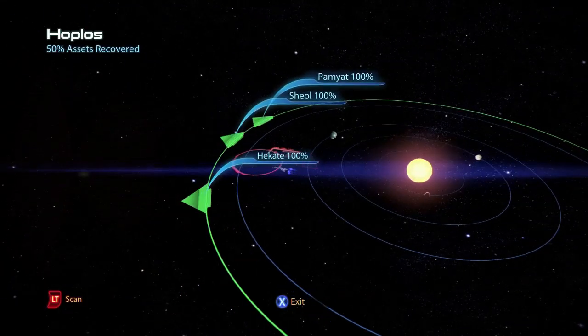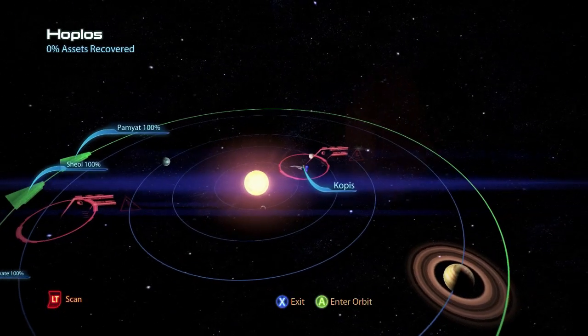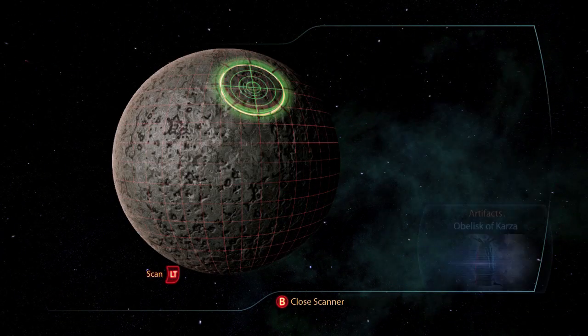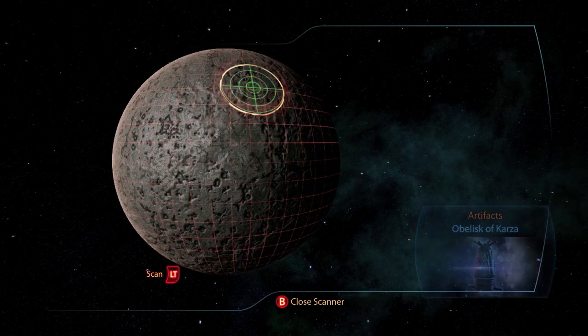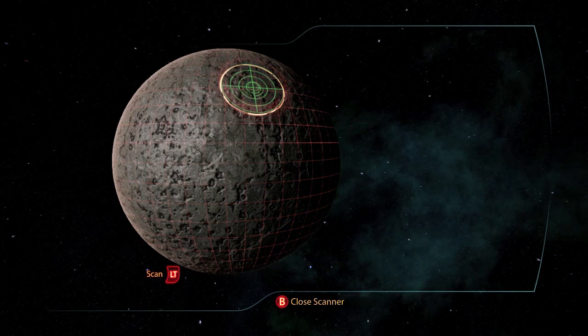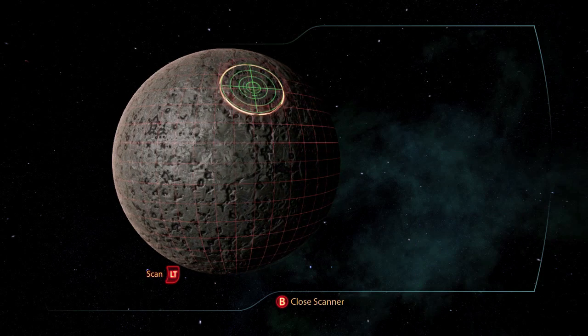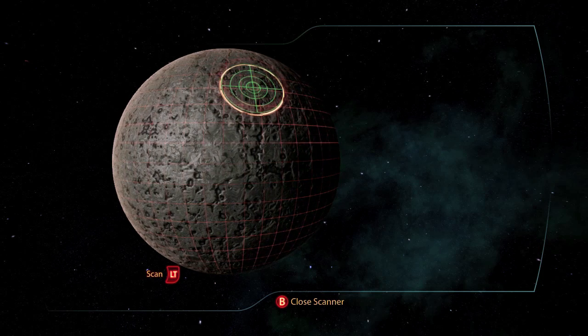In the final system Hoploss there is wreckage of 250 units of fuel, and on the planet Copis there is an artifact the Obelisk of Kaza. If you take it to the researcher in Presidium Commons back on the Citadel you get the war asset of updated Alliance Engineering Corps for an additional 40 asset points and 15,000 credits.